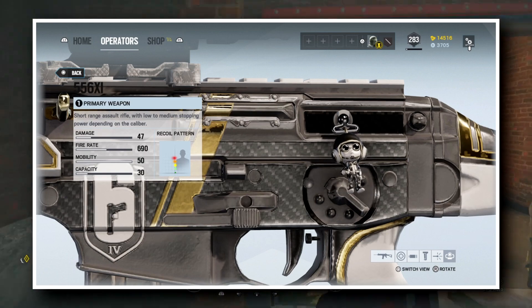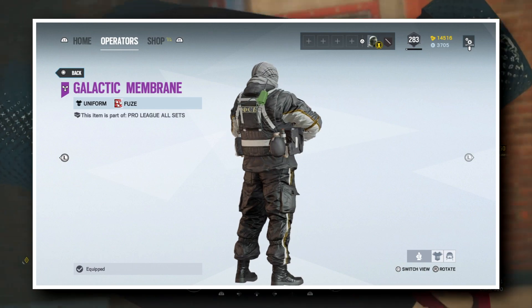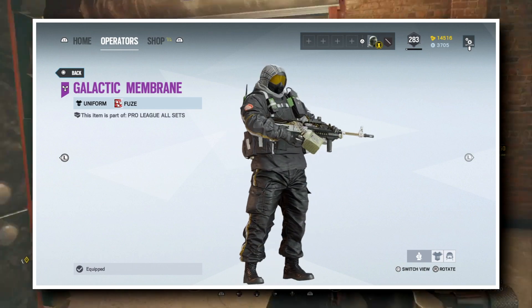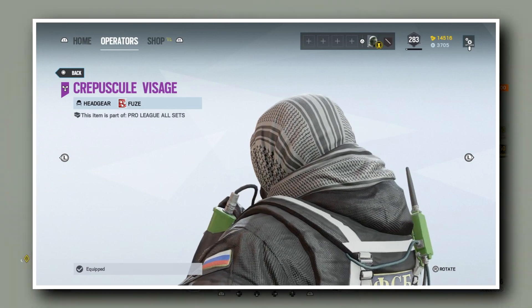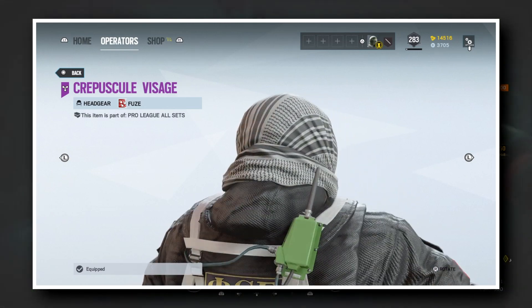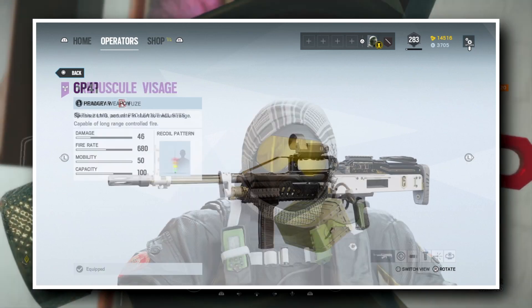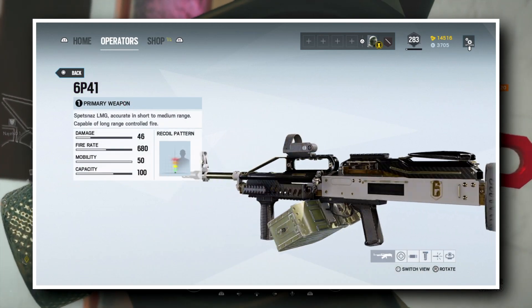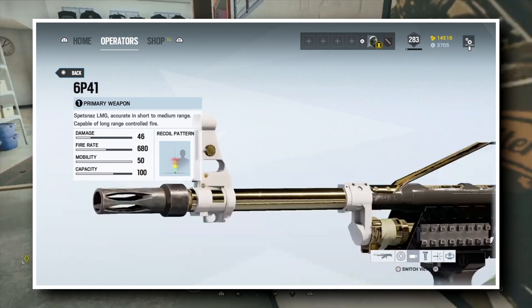Moving on to the next one: Fuse. His uniform is great if you want an all-round black look — not all that much white tones. His headgear, however, is a bit of a strange one. I need to get used to it; I somewhat like it, but in another way I don't. Then there's his weapon skin, which is for the LMG, not the AK, which is once again nothing special. And then there's the Pro League Fuse chibi.